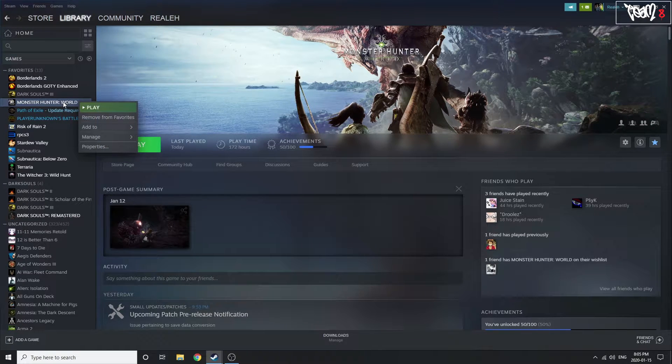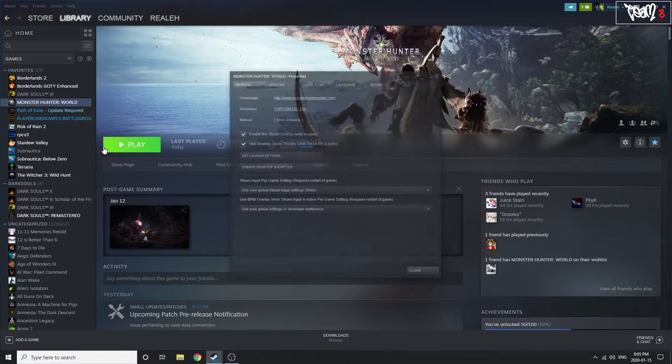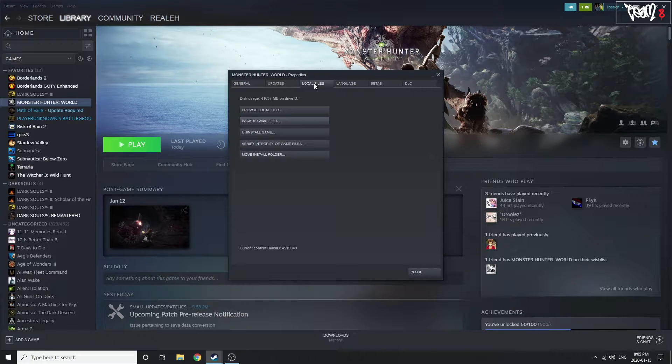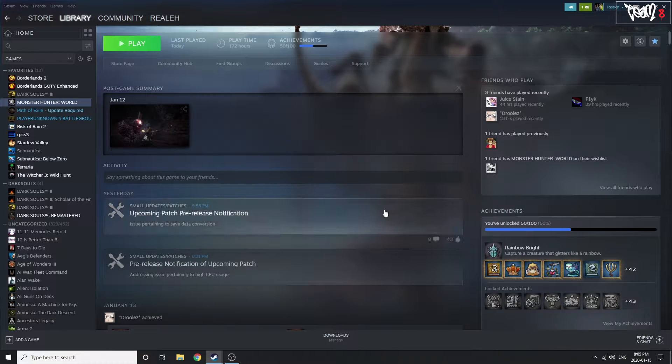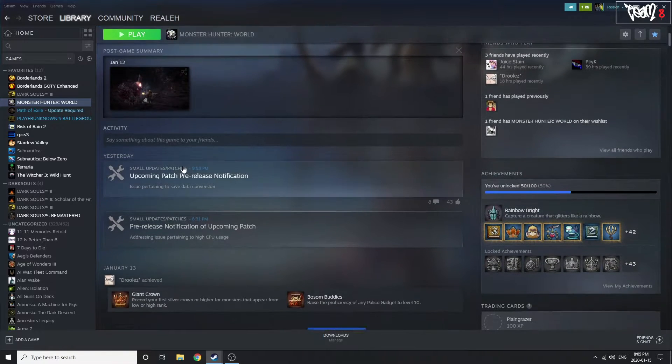The last resort fix I really have for you likely isn't much of a fix, but it's worth trying. For those who haven't already: in Steam, go to Monster Hunter World, click Properties, then Verify Integrity of Game Files. This scans through the Monster Hunter folder in Steam apps and identifies if all files are correct and present. I'm pretty sure it won't fix the issue, but in the event that it does, go ahead and run it through.